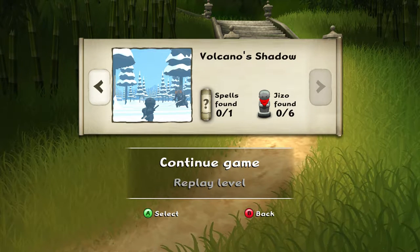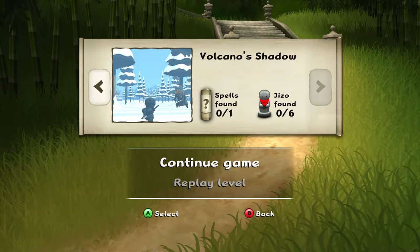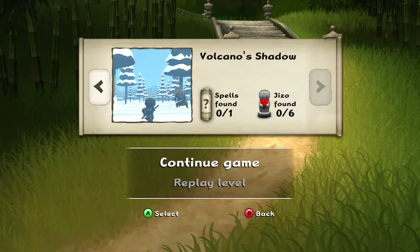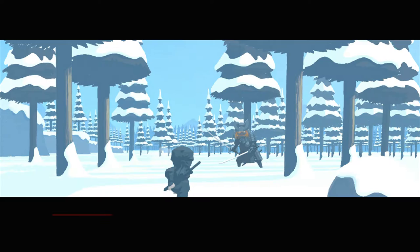Hey there folks, welcome back to Mini Ninjas. In this episode I'm going to be going through the Volcano's Shadow level. There's one kuji magic scroll — or spell — to be found, and there are six jizo statues. So without further ado, let's begin. Looks like there is a boss encounter there, or maybe just one of the larger blue samurai, but that definitely looks like a boss.